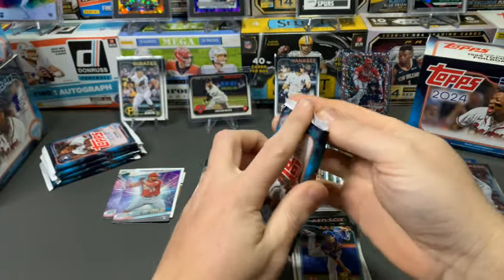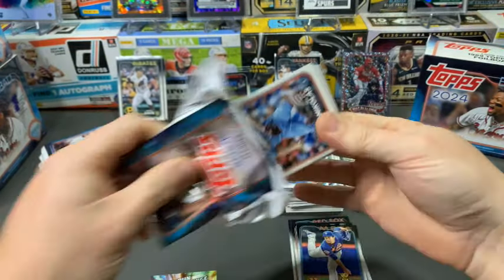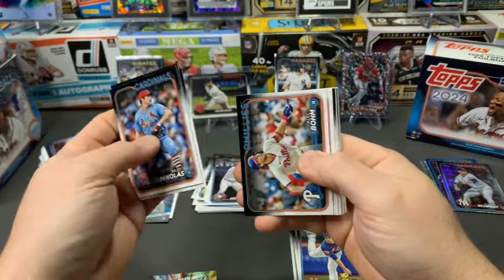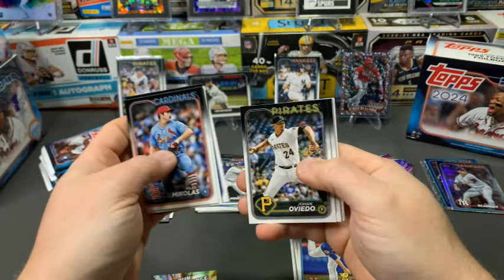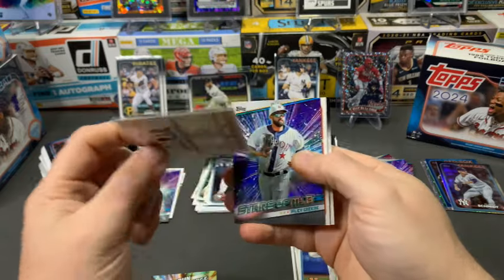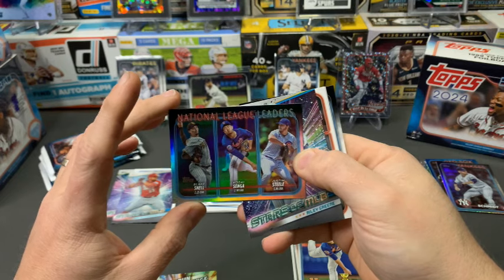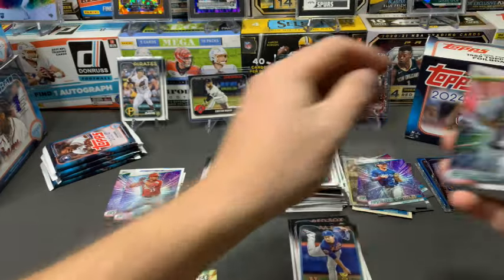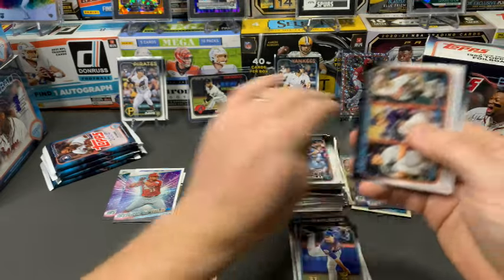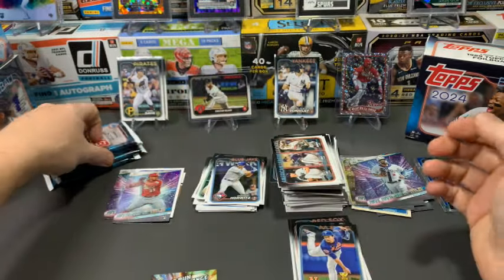We still have four packs after this one. There's a lot in here — a lot of cards, a lot of possibilities. So far this might be the one to get if you can find them, and again these might be kind of hard to find. 2023 National League ERA leaders — rainbow foil — Blake Snell, Kodai Senga, and Justin Steele. Blake Snell with a 2.25 ERA — what an amazing season. Riley Green in his second year. Four packs left.